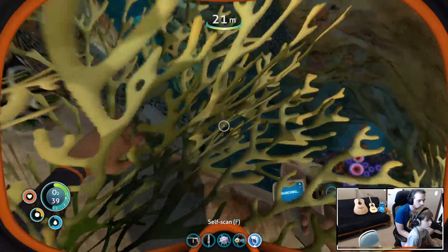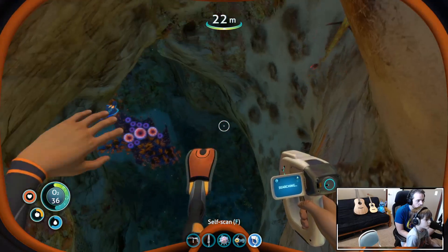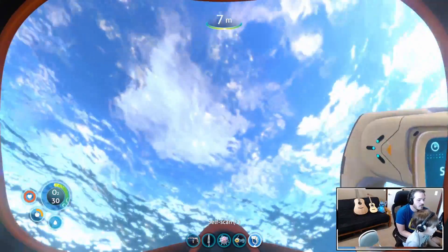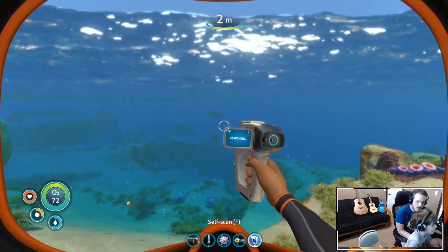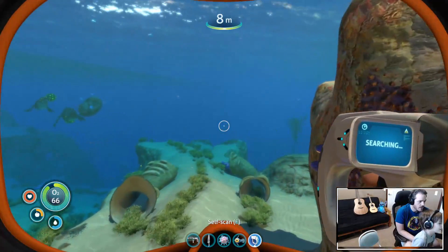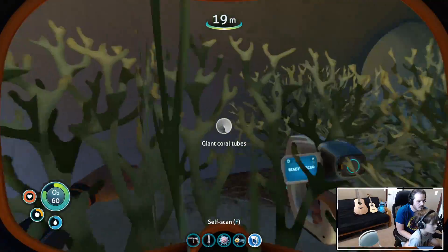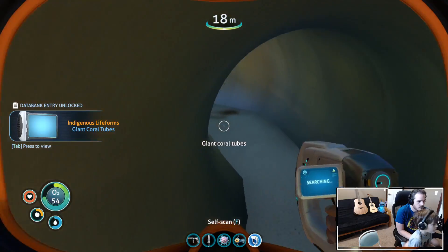Oh, that's interesting — there's kind of a green in there. Very cool. Should I go down and check it? You don't have the oxygen right now, hold on. Keep looking for wreckages, man, but I'm kind of scared. Those can kill me! But we need to find wreckages — remember, what's our goal? Coral tubes. Good job, find coral tubes.